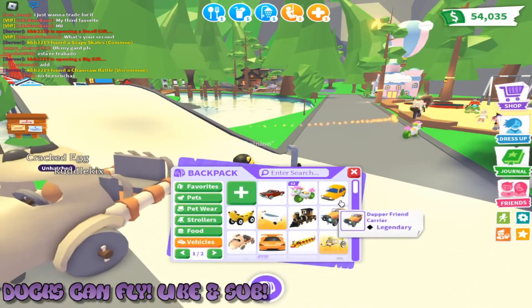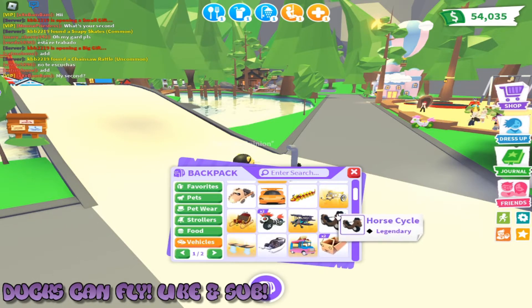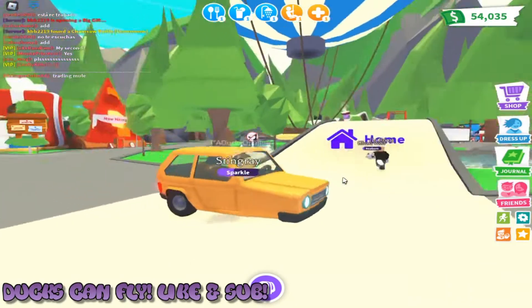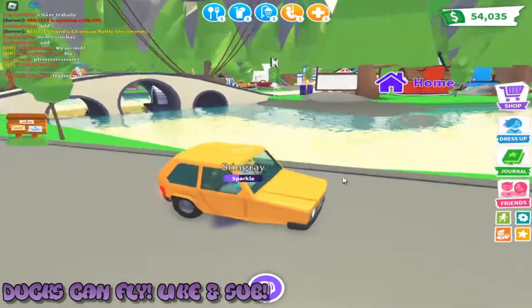The other ride we have — if I can find it, we'll get to this one in a second — is the strangest car in the world. It's basically just a yellow car with one wheel. It's kind of cool I guess, but why?